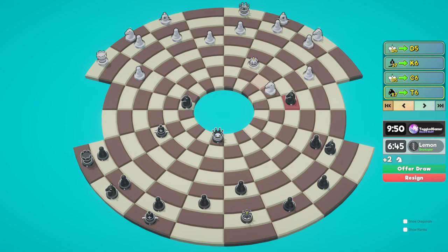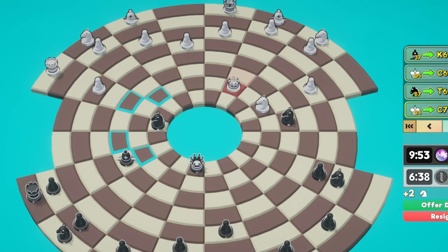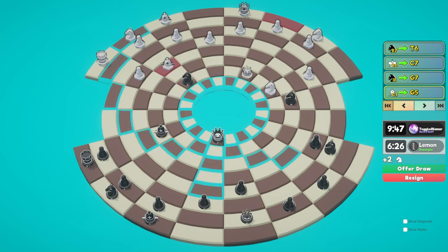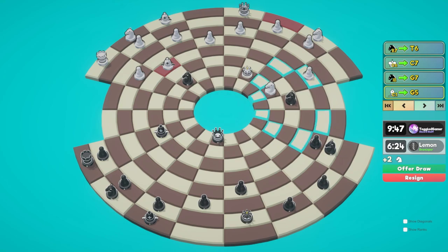We're going to have to move this knight out of the way. It might make sense to bring our queen nice and close just so he can't block this off. He is really close, but I don't think it's going to matter for now. Let's just move this knight out of the way. He's probably looking to block here.